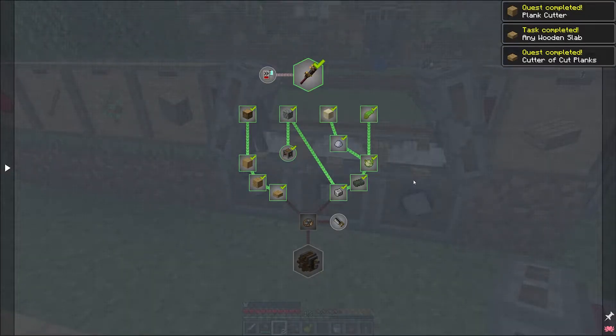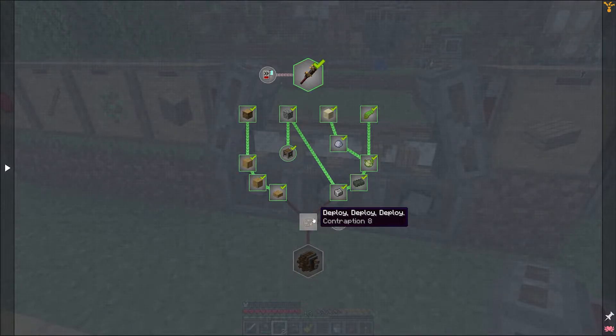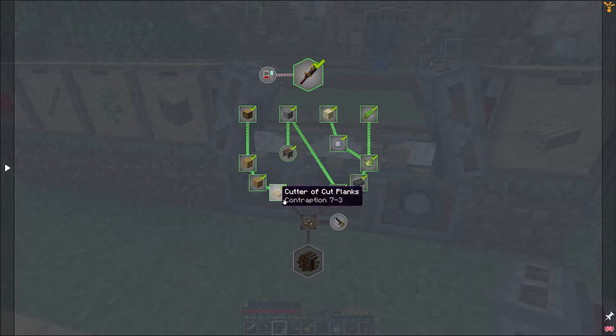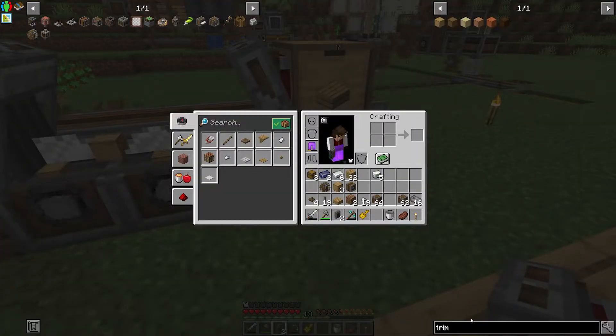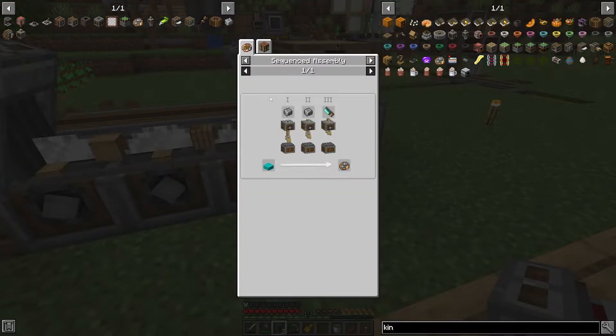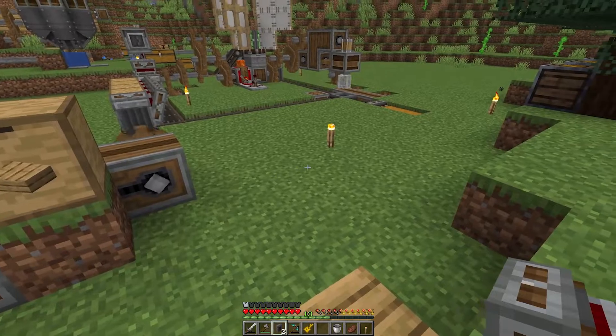So now we're basically at the point of getting kinetic mechanisms automatically generated. The andesite alloys and slabs are basically what we need for this. Let's look at the kinetic mechanism recipe again. It's taking a slab, putting it through deployers on depots — first deployer applies andesite alloy, second applies andesite alloy, and there's a saw. We'll have to come right out of this section here and do that.